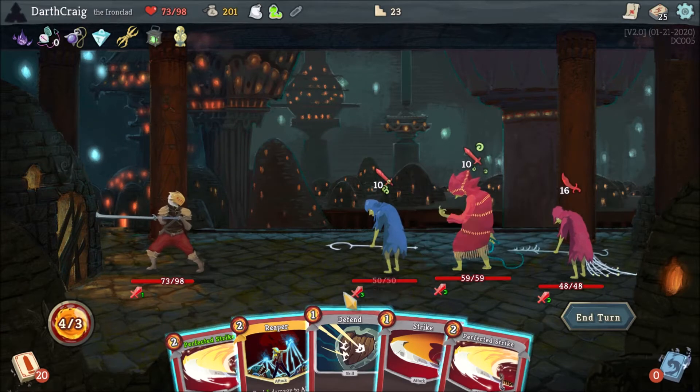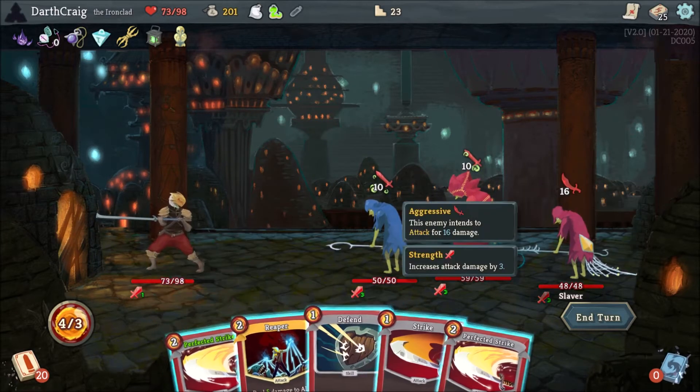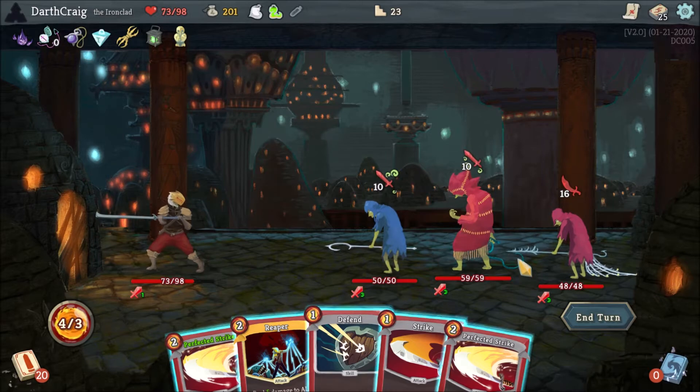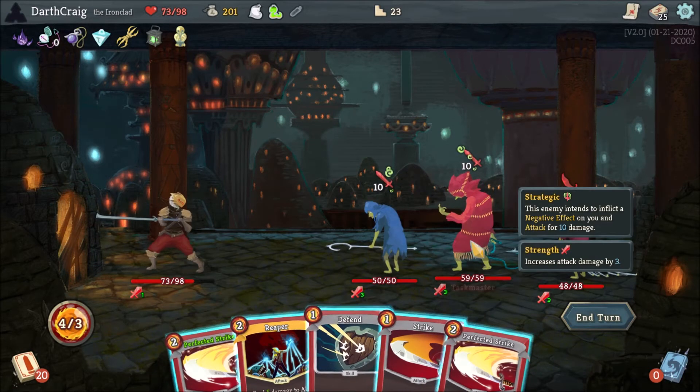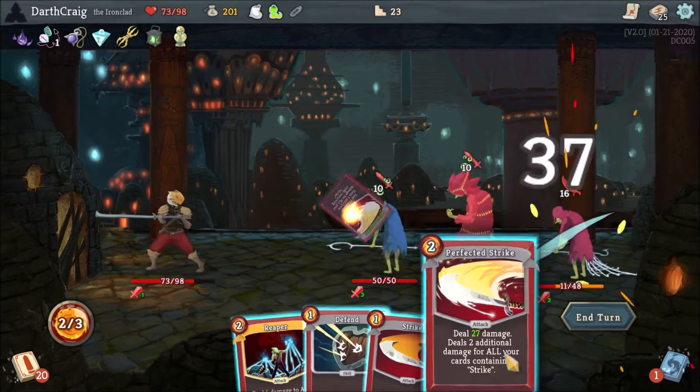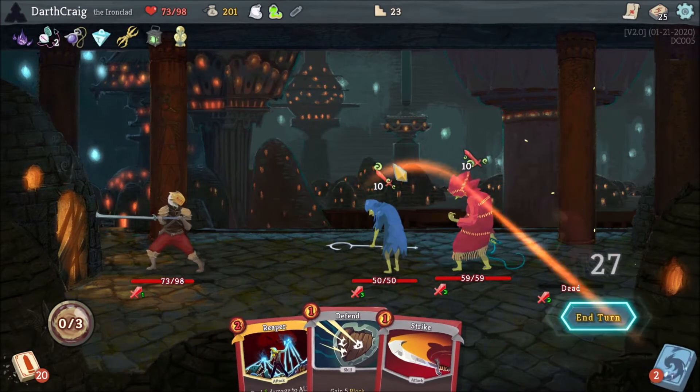This is actually the first time I've been dealt such a good opening hand where I can actually kill the Red Slaver outright. This guy's the pain because he will force that skill where he prevents you from attacking. Ultimately, I don't have a lot of defense here, so I'm going to take a pretty big hit. It makes sense to kill the guy that's going to hit me the hardest, so I'll hit him with my two Perfect Strikes and he's dead right away.